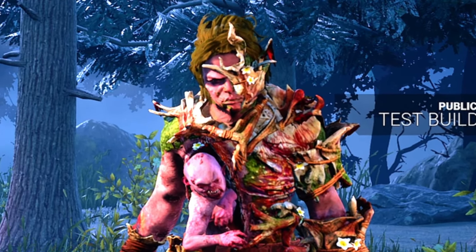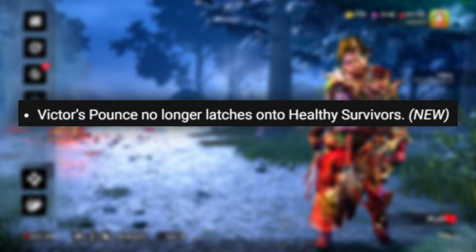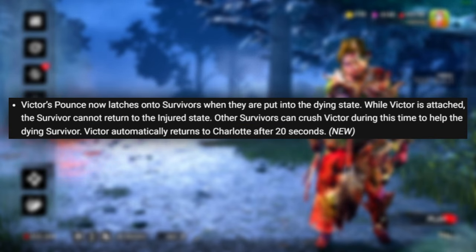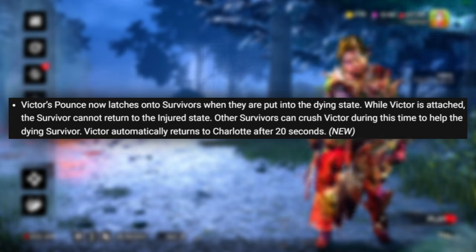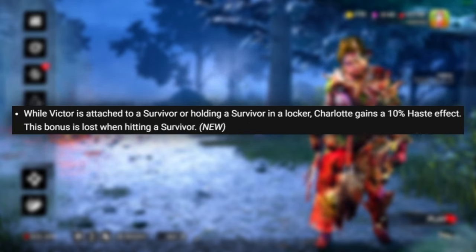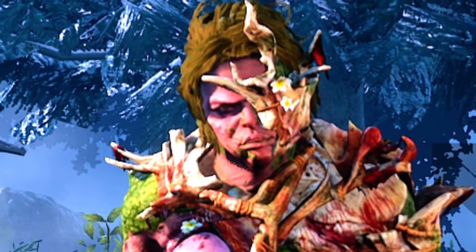Now let's take a look at the Twins rework because there are a lot of changes. Victor's Pounce no longer latches onto healthy survivors. Victor can no longer be kicked after successful Pounce attacks which do not latch onto a survivor. Victor's Pounce now latches onto survivors when they are put into the dying state. While Victor is attached, the survivor cannot return to the injured state. Other survivors can crush Victor during this time to help the dying survivor. Victor automatically returns to Charlotte after 20 seconds. The visual terror radius accessibility setting will now include Victor's grunts — pretty cool for people that use that.